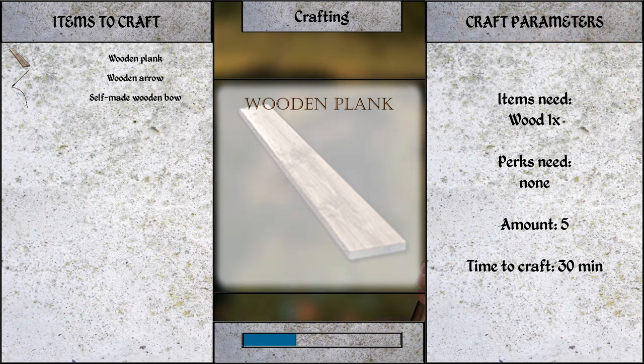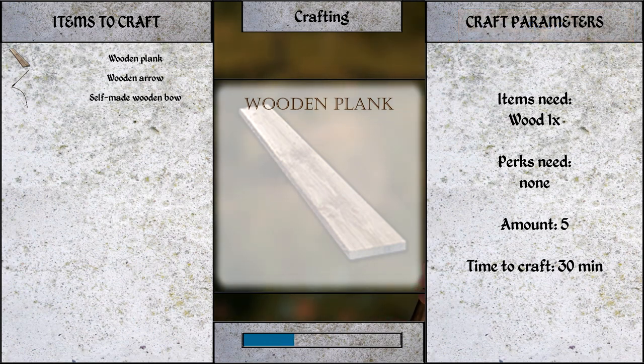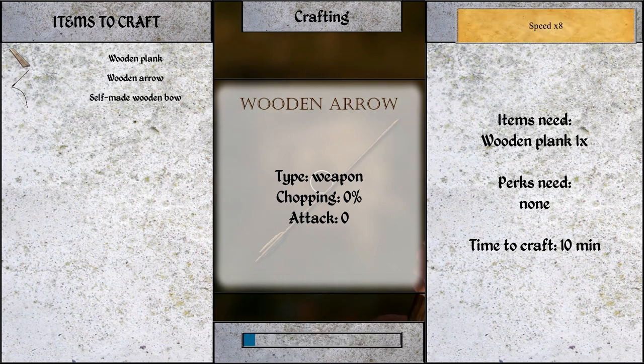We'll craft one and two, get some extra arrows done — we get experience points. Craft, craft, craft. Probably not the best idea to do it out here because at night the time is right for getting attacked. We're close to our spawn area though. As we're crafting we can't move or use the mouse — kind of jammed. Then we'll do wood arrows which take only 10 minutes. One wood plank — arrows. There we go.